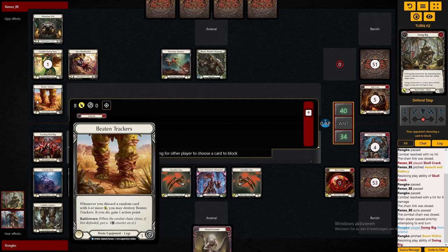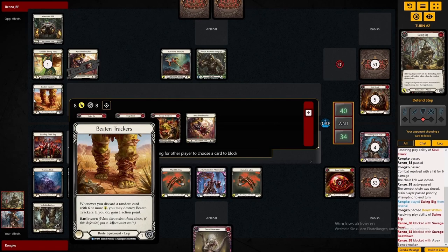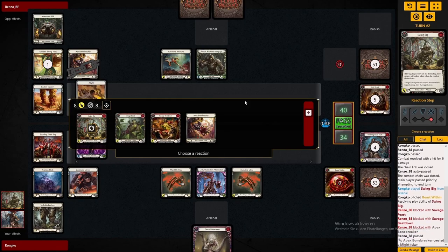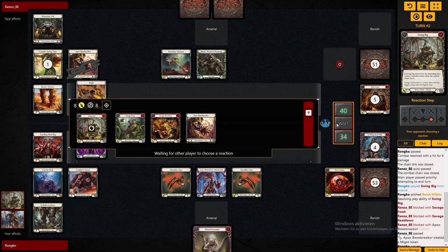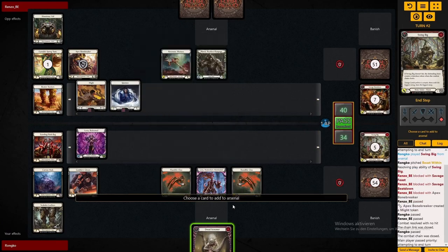He's just going to block the Swing Big out so he gets a quicken, and then the turn after he'll be able to roll multiple attacks. So if you know you're playing against an intimidate Reiner, boarding out the Swing Bigs might actually be the way to go. Though obviously there are multiple Reiner builds, and if you're playing against a tank Reiner, those Swing Bigs aren't too bad.